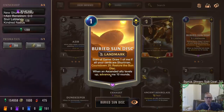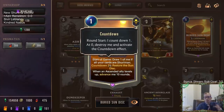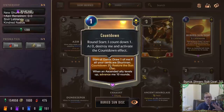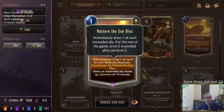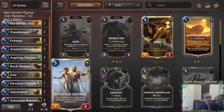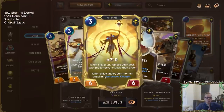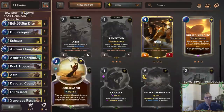With both champions leveling up to level two, it advances the Sun Disc 20 rounds — 10 for each one. The Sun Disc starts at 25, so we knock off 20 of those. By the time we do that we've probably already played five turns because each turn you get the countdown, so that would be 25 and we restore the Sun Disc. Whenever we restore the Sun Disc, both champions that leveled up to level two will go straight to level three and they're going to be incredible.